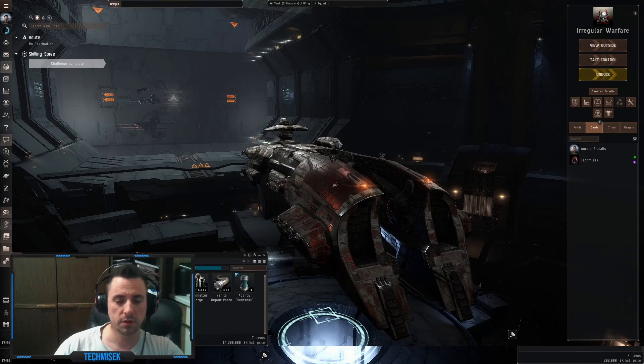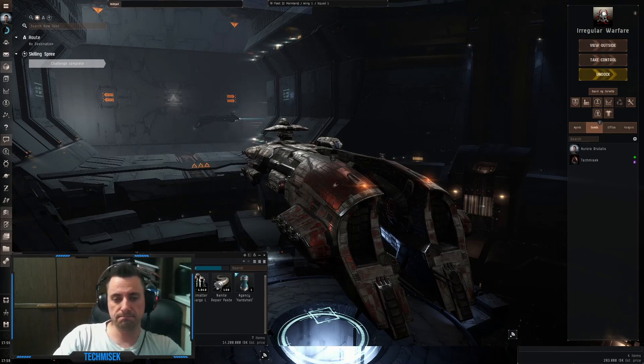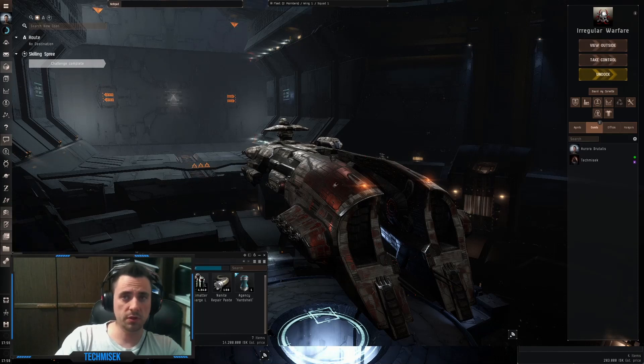Sometimes I do it with 2 accounts while hacking — my first account kills the NPCs. But usually I just go in and hack. If you can tank the site you can do it this way. Enjoy the 10 sites, you will see what drops. The average loot is between 20 and 100 million per site, so depends on the skill books and how the prices stand.